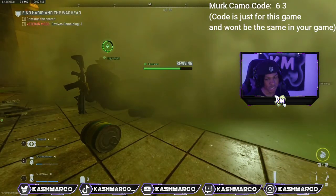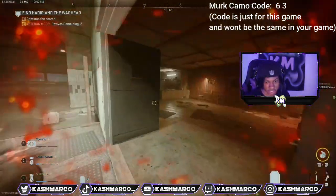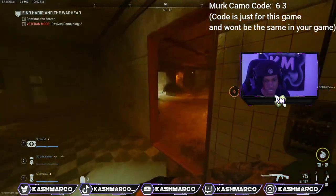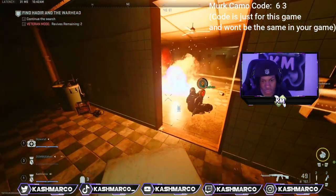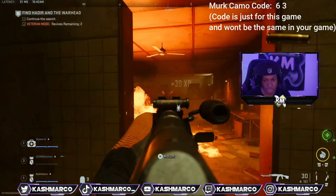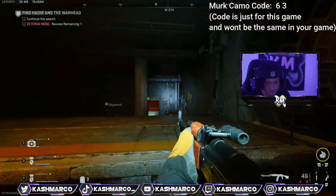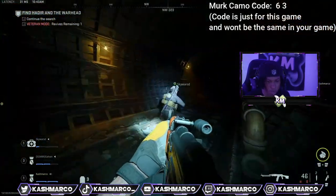For this part, our strategy is to go to the back bathroom — it's the safest spot because no enemies can spawn behind you. Kill the juggernaut and all the enemies from there. It makes this part go much faster. Once all enemies are cleared, you just need to get to the tunnel.